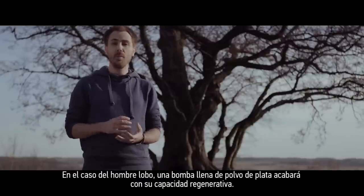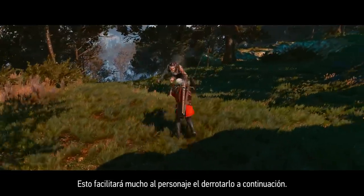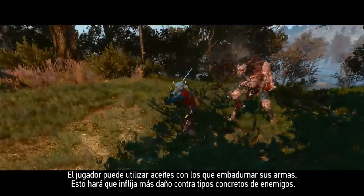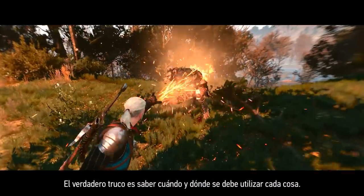With the werewolf, a bomb filled with silver powder will take away his regenerative abilities, making it much easier for the player to defeat him. The player can also use weapon oils to coat his weapons, making them do enhanced damage against specific enemy types. The real trick is knowing when and where to use them.